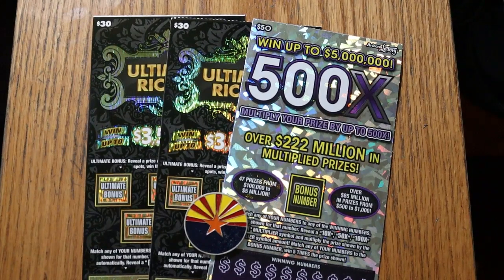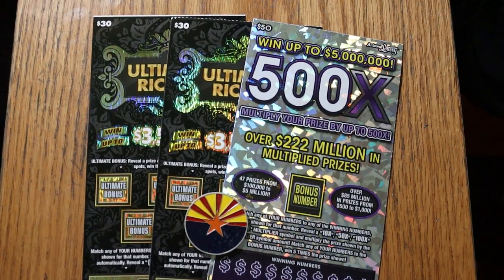What's up YouTube, AZ Scratchers here and welcome to another little scratching session. Today we're going to go into big boy country. I've got two of the $30 Arizona Lottery Ultimate Riches — it's kind of one of the older $30 games — and I've got a single 500x purple for $50. So it's a $110 session. Let's see what happens.